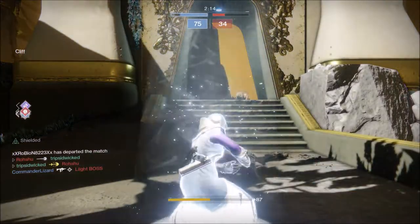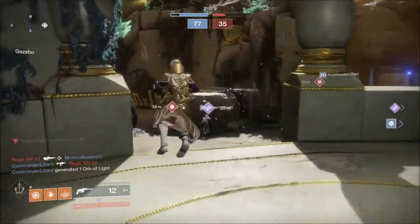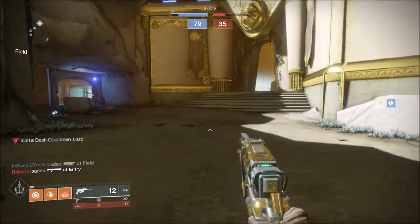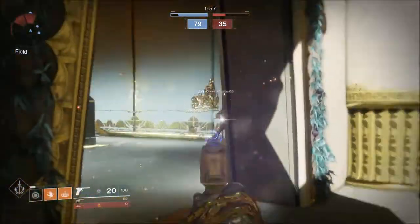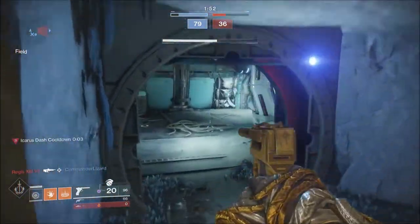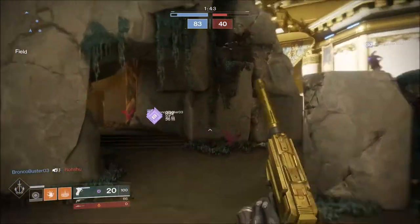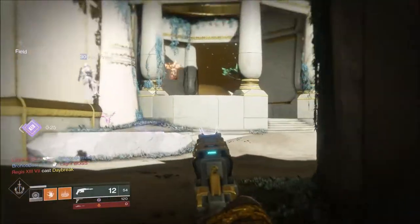I just kept spamming the B button and nothing happened. I feel like there's a really big delay with the first dash — like if you try doing it going straight up, it'll just never want to do it. Get out of there! Of course you had a Vigilance Wing.